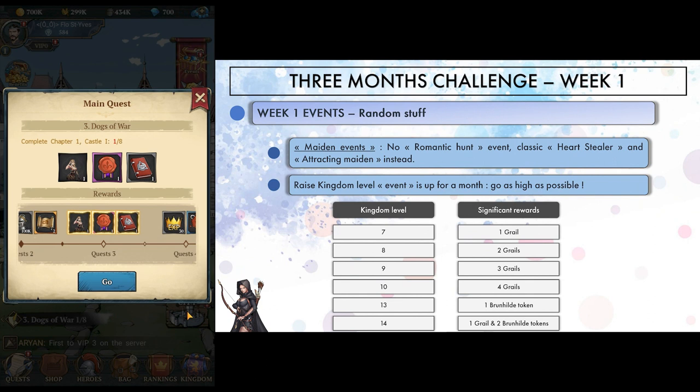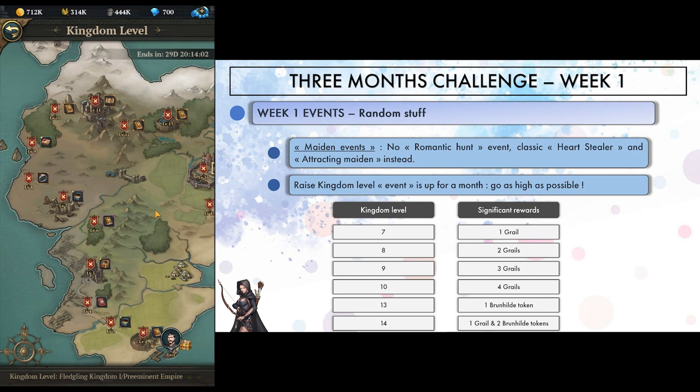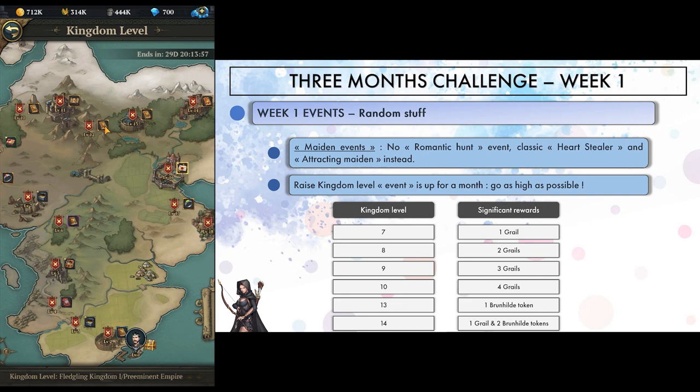As far as maiden events go, no romantic hunt for us. We will have to play with the old fashioned heart stealer and attracting maidens events, but this is of very little importance. We also have the build kingdom benefit for a month, and the dream here would be to reach level 13 for a Brunhilde token, but I guess I'll be happy with level 10 as it would mean 10 grails in total.